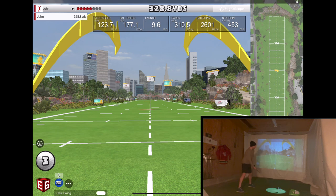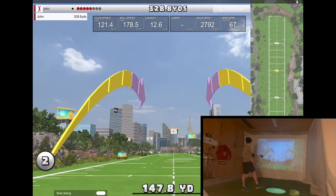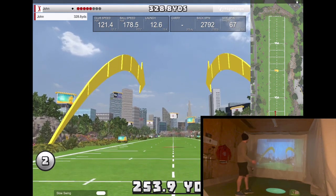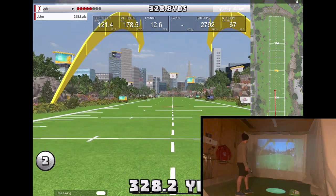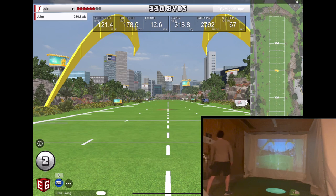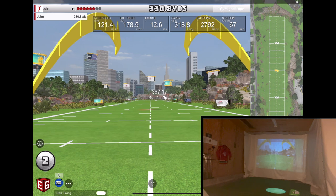Let's get this up there. 120.1 — pretty good contact. That maybe has potential to get by it. 318.8 carry for 330 total. Two balls left. We posted a 330 number. I think I said the goal was 315, so we're already playing with the house's money. Let's just try to rip one here.